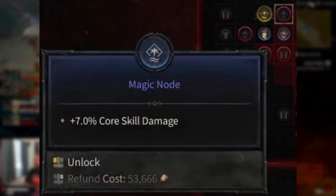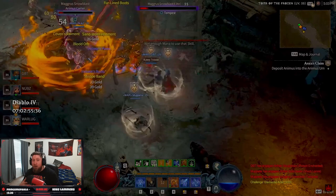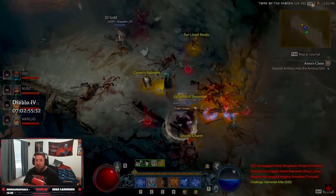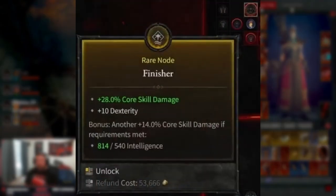Next you're going to have your magic nodes, which provide a little bit more of a specific stat bonus that is often rarer and found on more items — things like plus seven Dexterity or plus seven Nature Magic Damage. These nodes are really powerful and strong, and I definitely recommend picking them up.